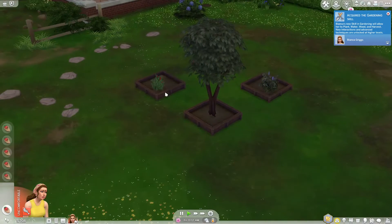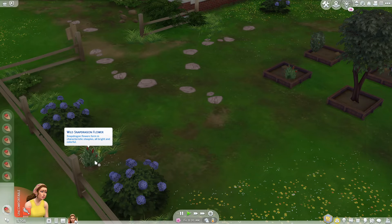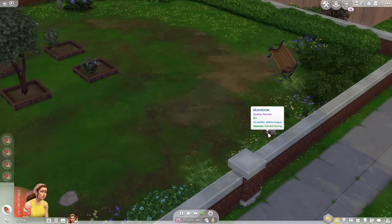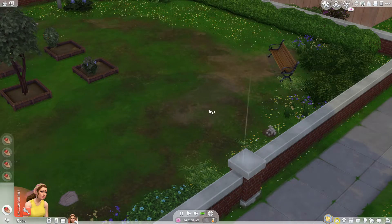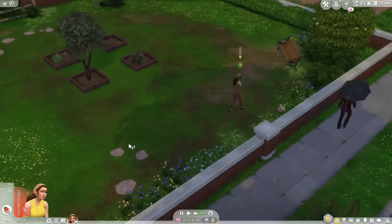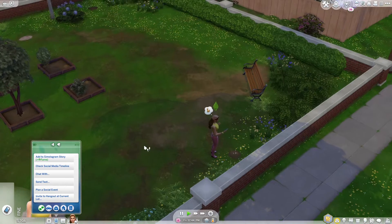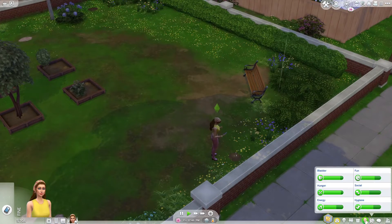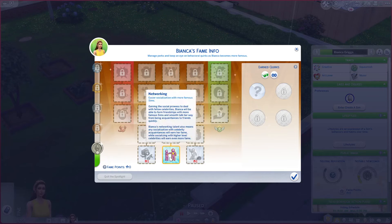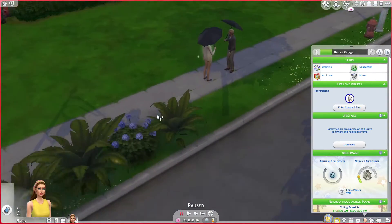Let's speed through this gardening process and grab some mushrooms while we're at it. She is now a level one, one-star celebrity — she had one fame point and I used it for networking with famous people. I just spotted Britney Cho — there you are.